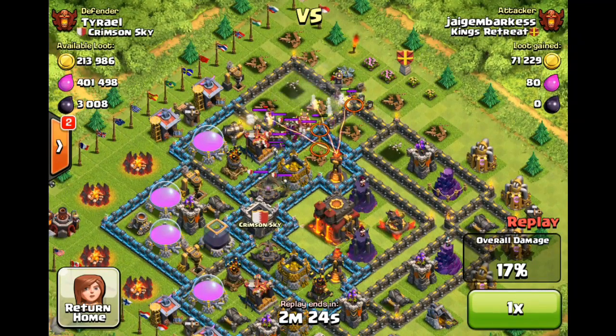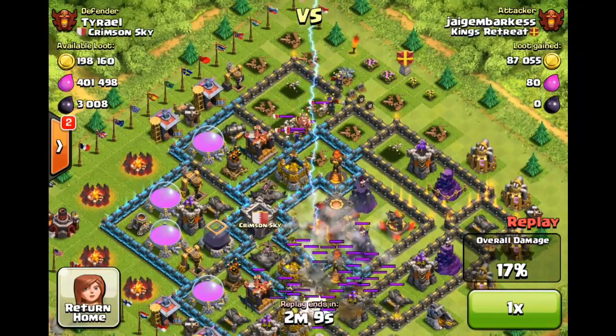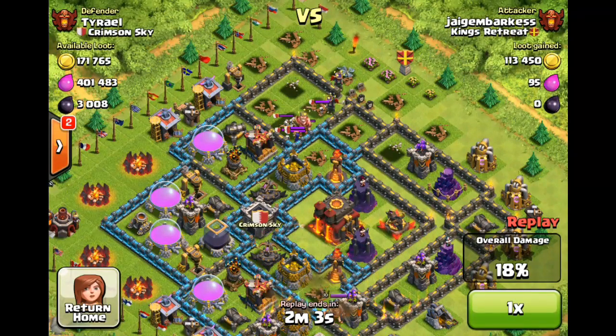As you'll see, the Archer Queen doesn't even stand a match for it, even with her special ability — just one witch will actually take her out very slowly. That's just the combined fire from everything. Then several lightning spells destroy my other air defense on the other side. This is the problem with having one upgrading air defense — I get air attacks from everyone.